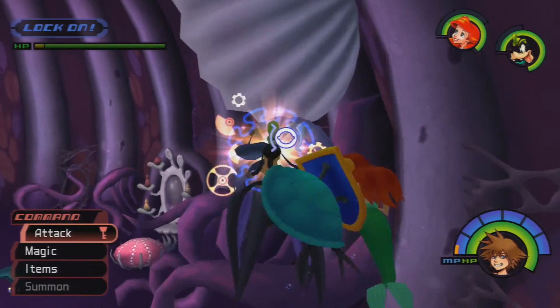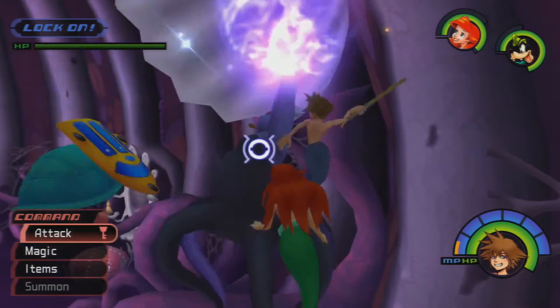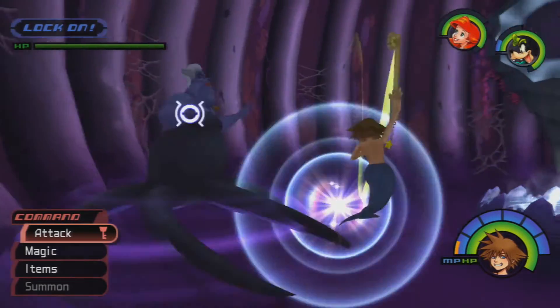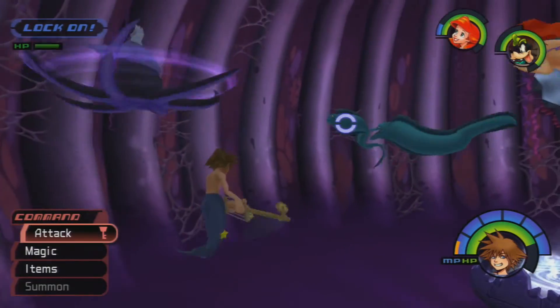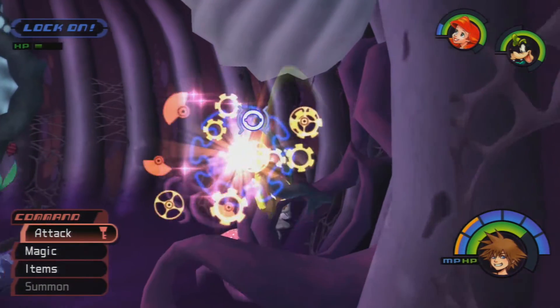Flotsam and Jetsam cannot necessarily be killed — they can be taken down, but that's the best you can do. Ursula in this fight cannot be killed either. So for the most part it's just us trying to duke it out as best as we can. You can knock them out, but that's all you can do with these guys. A couple hits will take them out, and we can leave it to Ariel and Goofy to do so.